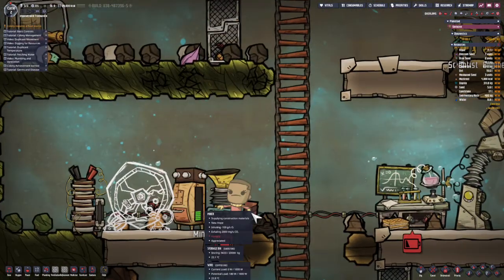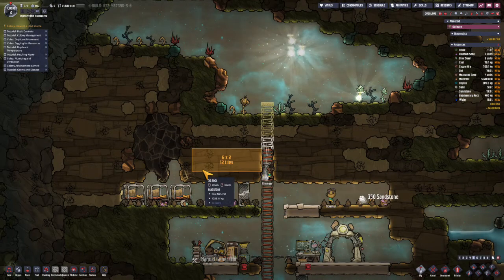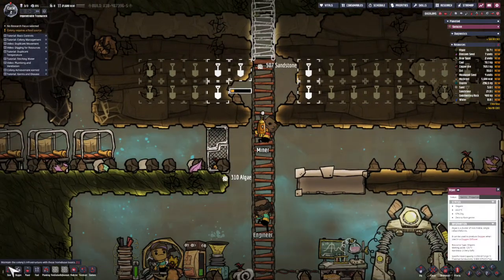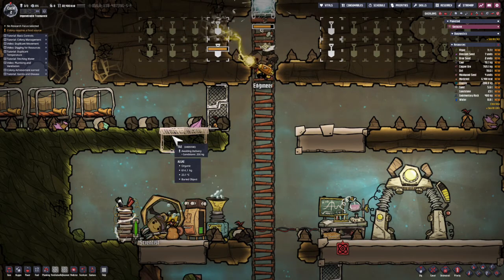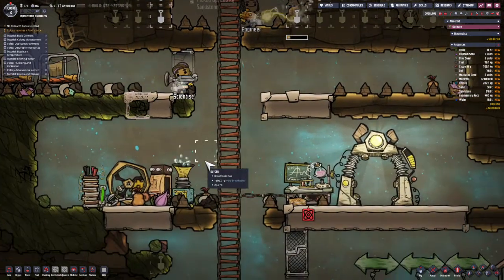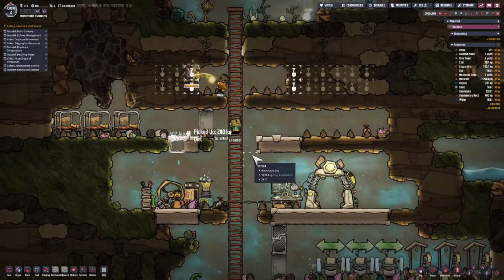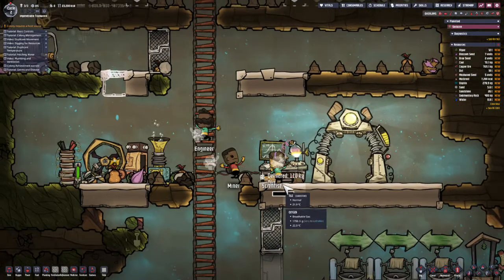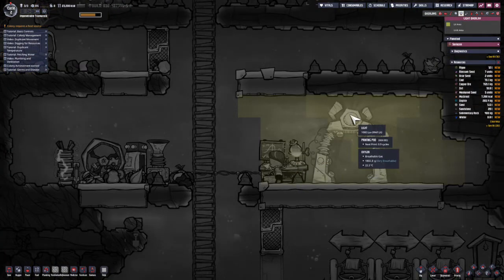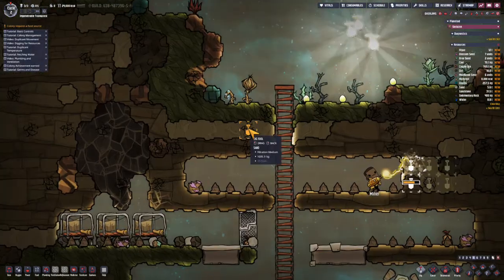I'm also going to have duplicants dig out areas I'll probably want for rooms in the future, being careful not to destroy certain objects. For research, I want to start on Basic Farming — that's the first thing I research on just about any asteroid. The Scientist is the one doing it, which is excellent as they're the most skilled. They also have a lit workspace bonus because I put the research station next to the printing pod, which has light. I think it's a 15% speed bonus.